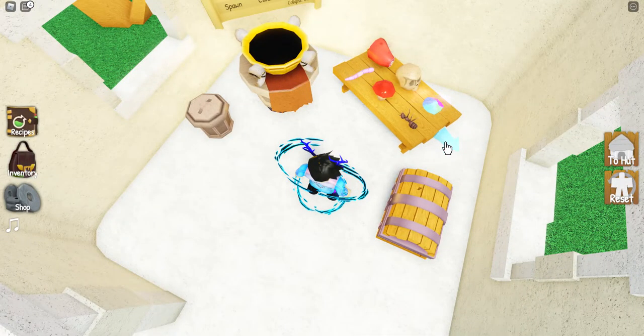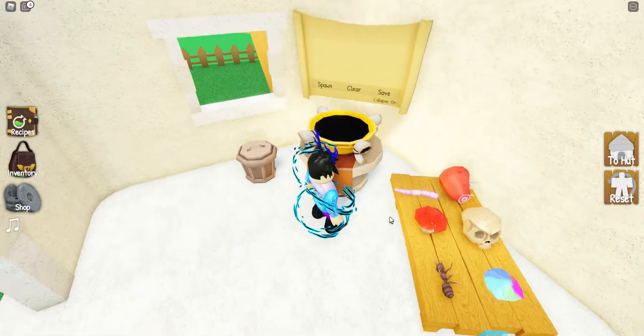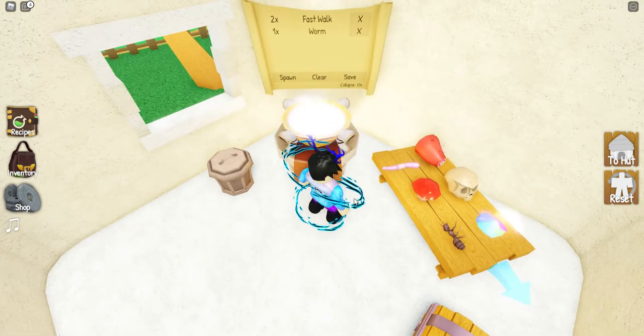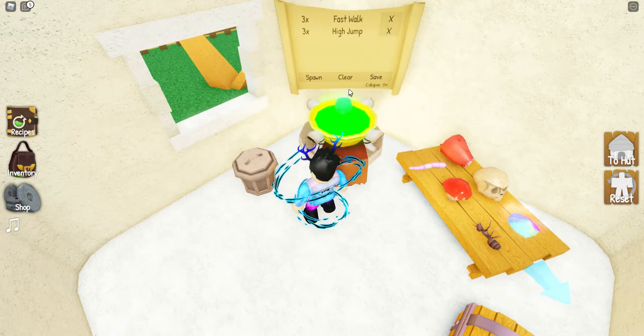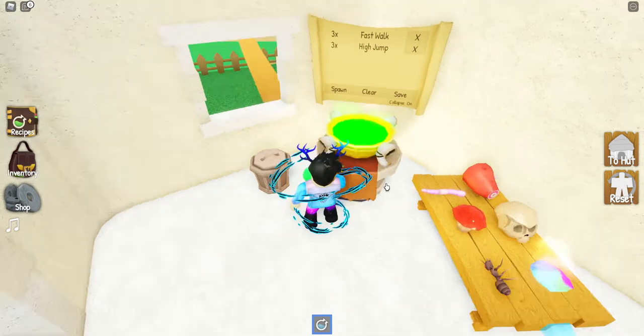I've already got it — it's the gold bar. The first thing you want to do is make a speed potion for fast walking, and then make a jump potion. You'll find out why we need jumping — it's quite odd.